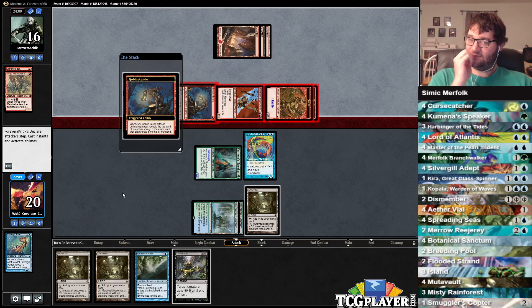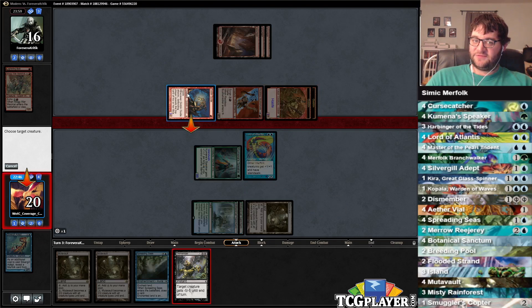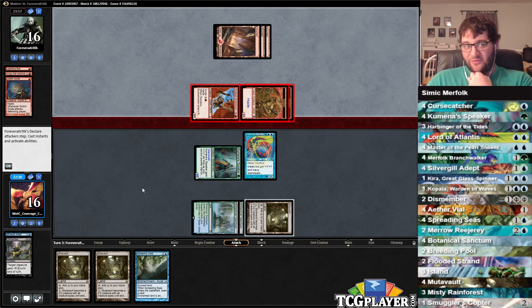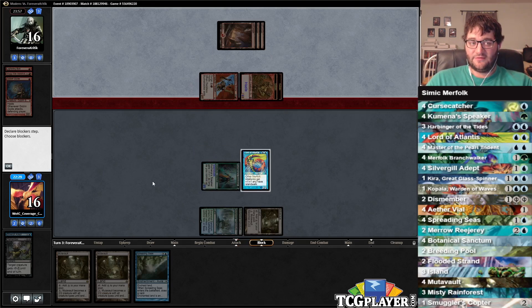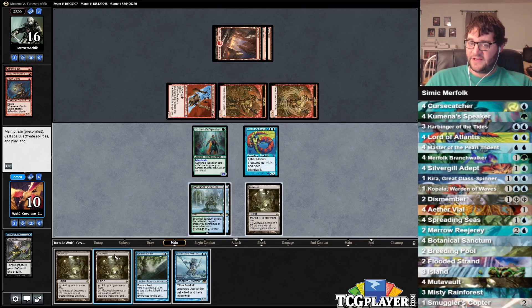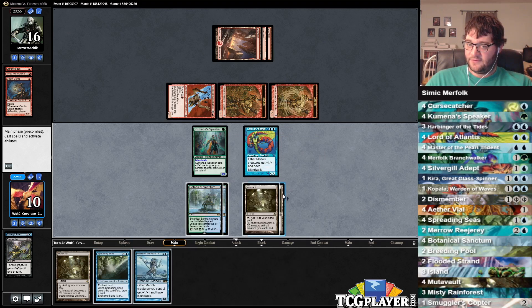Your Aether Vials are better, your curve is better, your sideboard's better. I don't know if Blue-Green is the way to go forever, but it's certainly worth trying. Our opponent has decided to attack us for a bunch of damage — there's a Goblin on top. We have to Dismember this thing because it was going to deal us three anyway. The real question is do I block or try to race? We know what's on top of our deck; we can attack for a lot. I'm going to attempt to race.